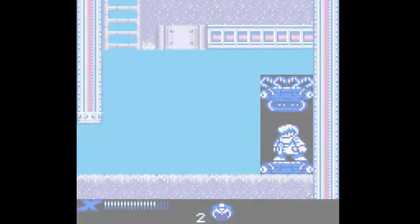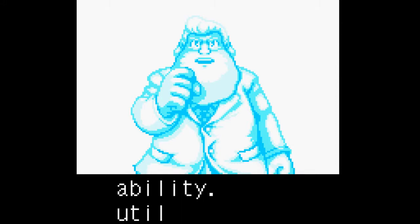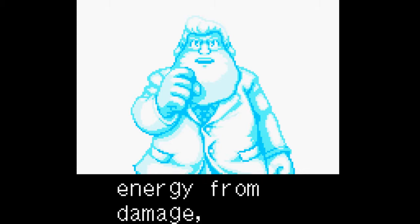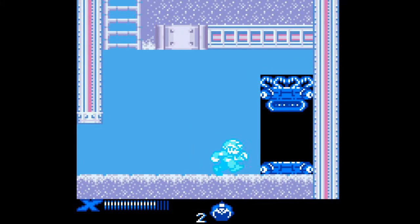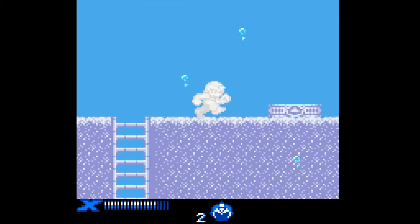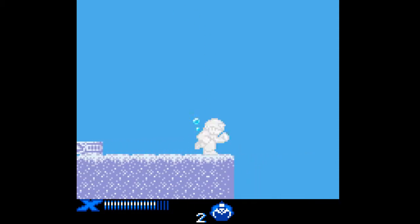Enter this capsule. Take this body upgrade. This upgrade will increase your defensive ability. Utilizing the energy from damage, you can unleash the Giga Crush, and it also halves the amount of damage I take. Now, with those two items and the two health ups — it's funny, I have exactly the starting amount of health, and you can see how much the health ups have added.